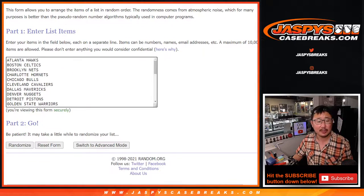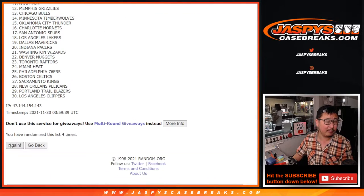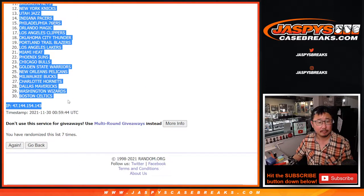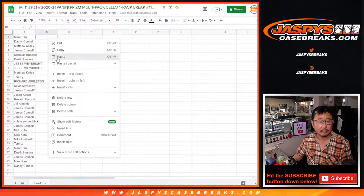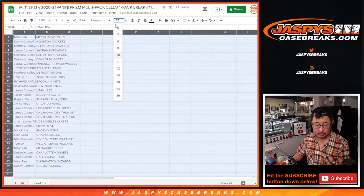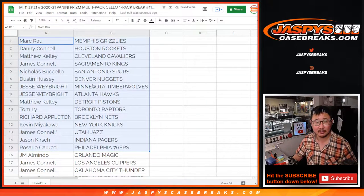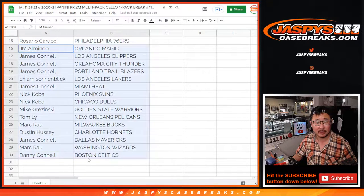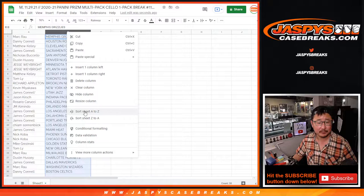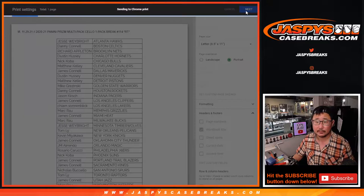Four and a three, seven times for the teams. One, two, three, four, five, six, and seventh and final time. Here's the first half of the list right here, and the second half of the list right over here. There could be some surprises in this cello pack — it's alphabetized by team. Let's print and rip.